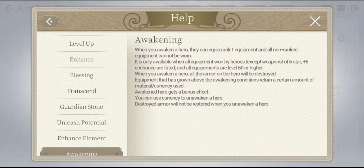Another condition: when you awaken a hero, all the armor on the hero will be destroyed. That's actually a good thing because after the armors are destroyed you will be able to equip the new rank one armors, giving you extra stats right there — that's really awesome.